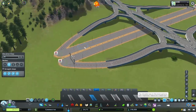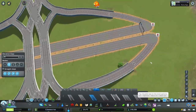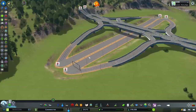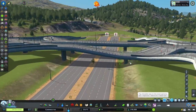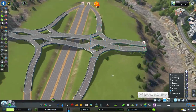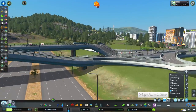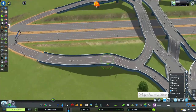There's only one thing I didn't like about the chosen interchange: all of it is elevated. So what I'm going to do is lower the main highway down below ground level, and then all of this elevated area I'm going to lower down to ground level as well. I didn't want all of it elevated off the ground because that looks a little bit funny and unrealistic. You can see I'm lowering all of this back down to the ground and it just looks a lot better.